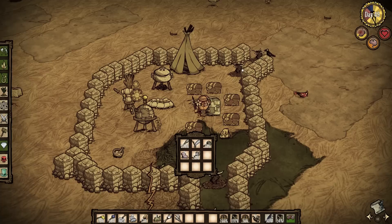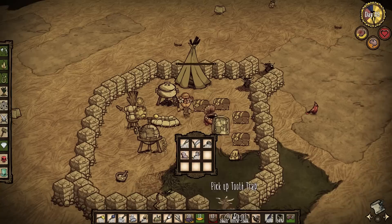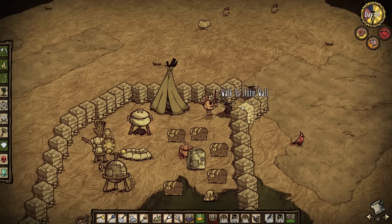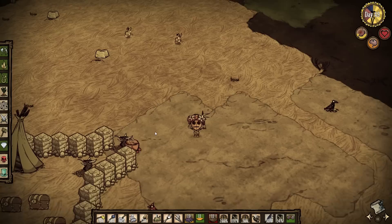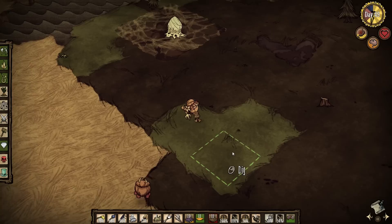My meat is going to rot very soon, so before I leave I'm going to cook some food in the crock pot. I can use the honey, one monster meat, and two regular meats. That should result in honey ham. While I wait for that to cook, I'm going to grab some grassland turf and replant it closer to my camp.